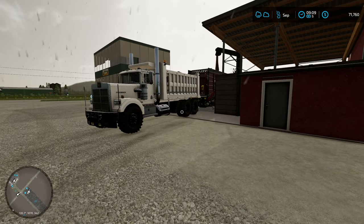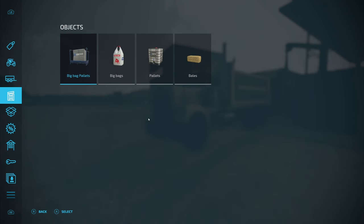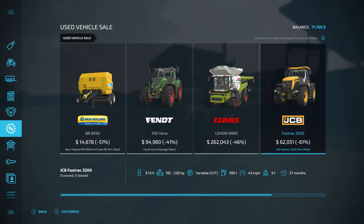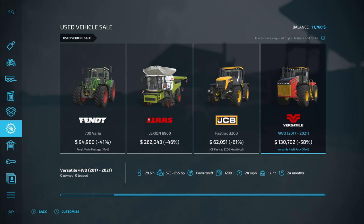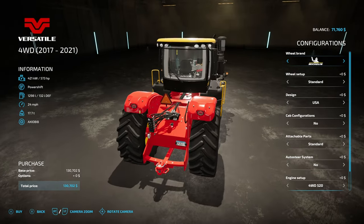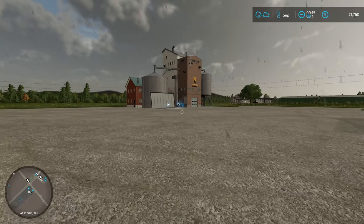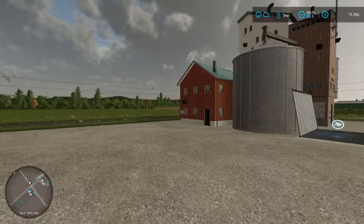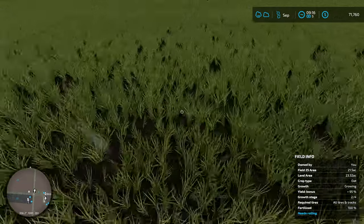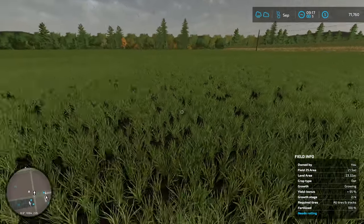Might just stop the time so it'll stop trying to fill up as I'm lining it out. While I wait for that to finish up, let's see what's in the discount store. The harvester's still there, the Fast Track is in there — nice. A Versatile four-wheel drive, 130,000. I would get it, but I already have a bank loan. Well, technically I do have the equipment I need, so I'm not too concerned.